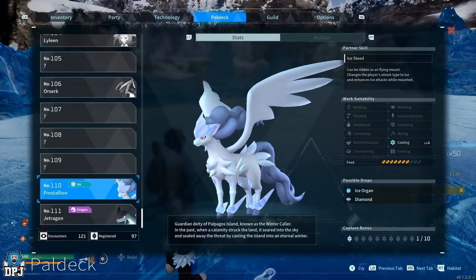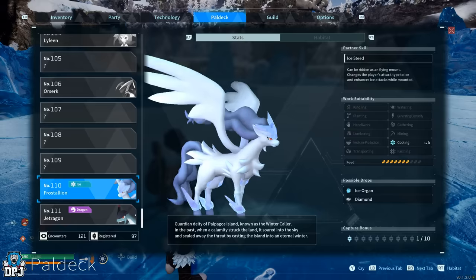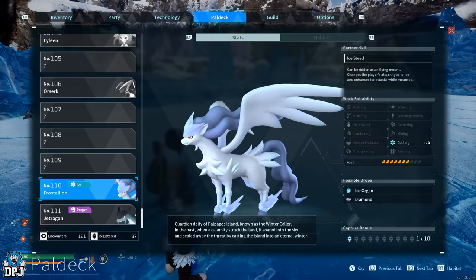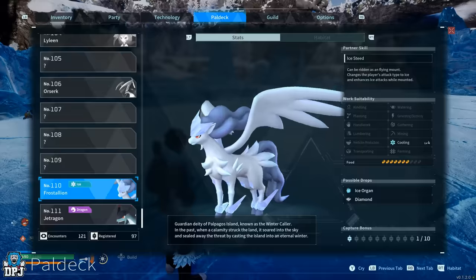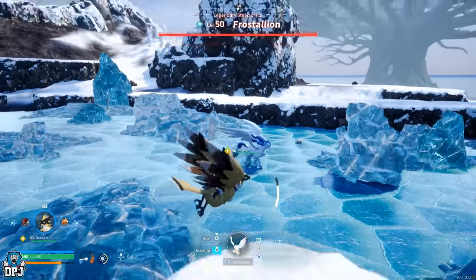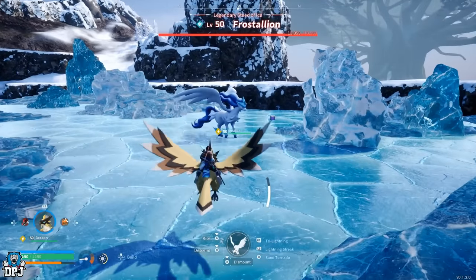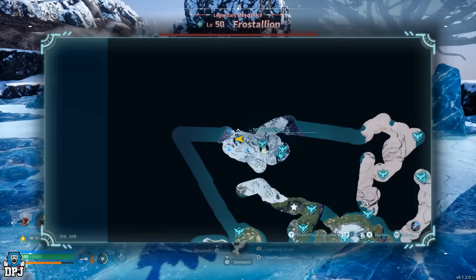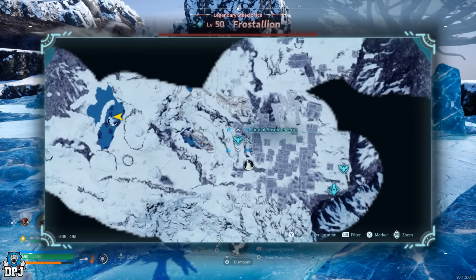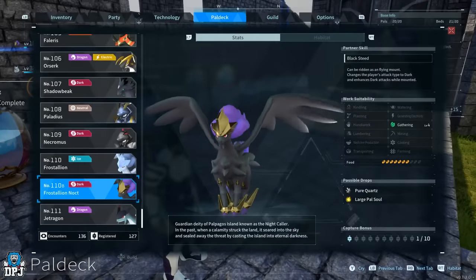Next up is cooling, and the level 4 stat here is exclusive to a legendary world boss called Frostallion, who appears only at level 50. She's located up north in the snow area and will be a difficult catch — bring that armor, bring those legendary spheres, and do what you gotta do to grab her.